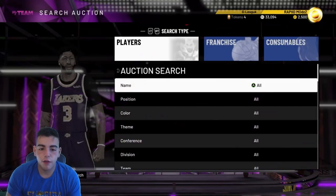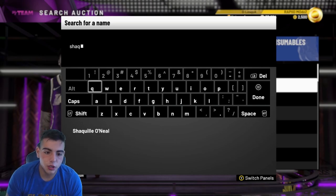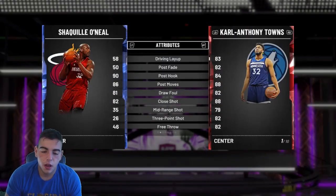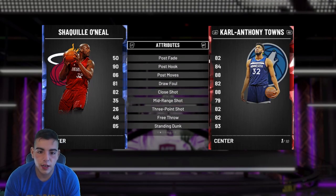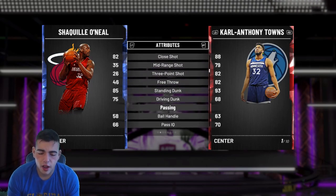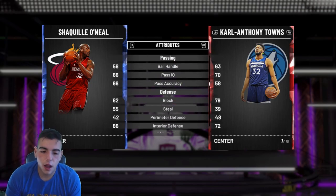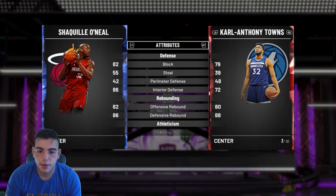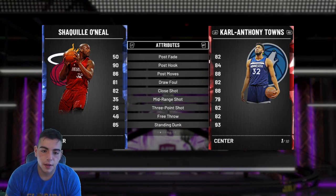One more player — I'm going to end off on Big Daddy Shaquille O'Neal as the last budget player. He's in the set, so all these players from packs are super cheap. It's just Shaq — his post hook is at a 90, which is great this early in the game. Standing dunk is 85, driving dunk is 75. His dunk is amazing. Of course Shaq's going to have a good block and good interior defense. His rebound is 82 to 86. This card is freaking beastly. I'm comparing it to my Carl Anthony Towns, who is really good too but he's not that budget.